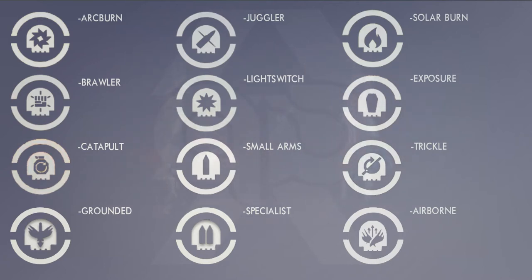We have Juggler and Light Switch which we know, and then Small Arms which is a new one. Small Arms means primary weapon damage is greatly favored, so your Atheon's Epilogue is going to destroy everything. Who's not going to use a 365 Atheon's Epilogue? Or even a 365 Necrochasm — that's going to be insane. Small Arms just looks so amazing.